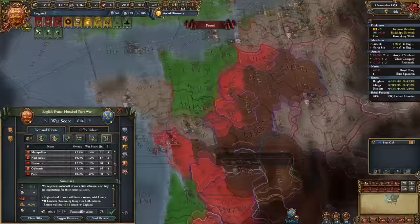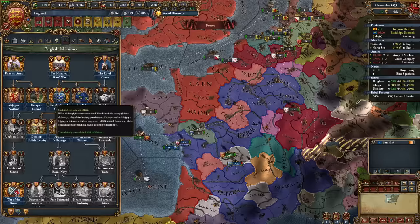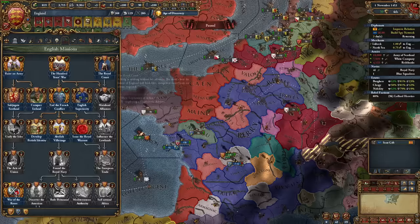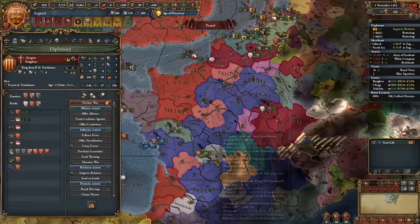So that's England's opening. We're already one of the strongest nations, if not the strongest nation in all of Europe. We've got lots of money and mercenaries to win our wars. If you're trying to learn how to make money, it's pretty easy as England given that you've got control over much of the English Channel — just focus on moving money into the English Channel. We're going to take the coming European Coalition as an opportunity to focus on the economy.